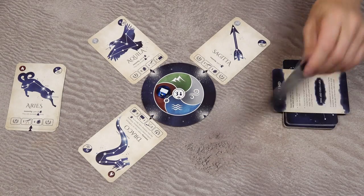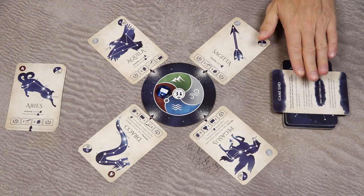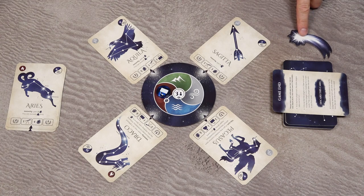Whenever the game-end card is revealed from the draw deck, the endgame is triggered. If triggered on the first player's turn, finish the current round and the game is over. If triggered on any other player's turn, continue taking turns until the round is complete, then starting with the first player, play one final round before the game ends.